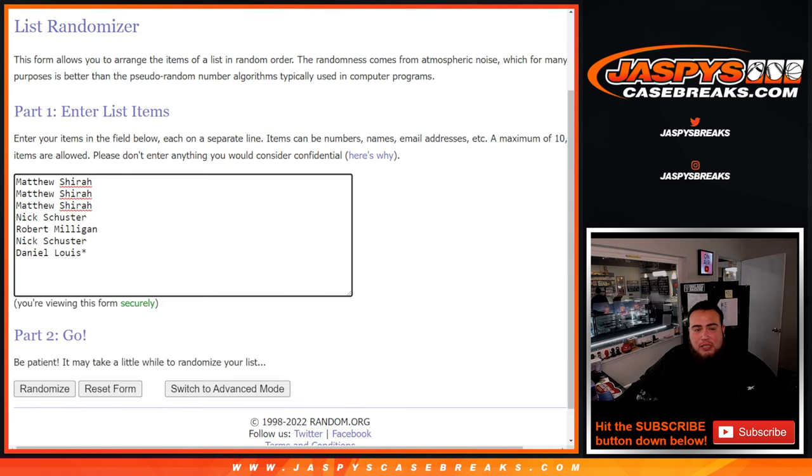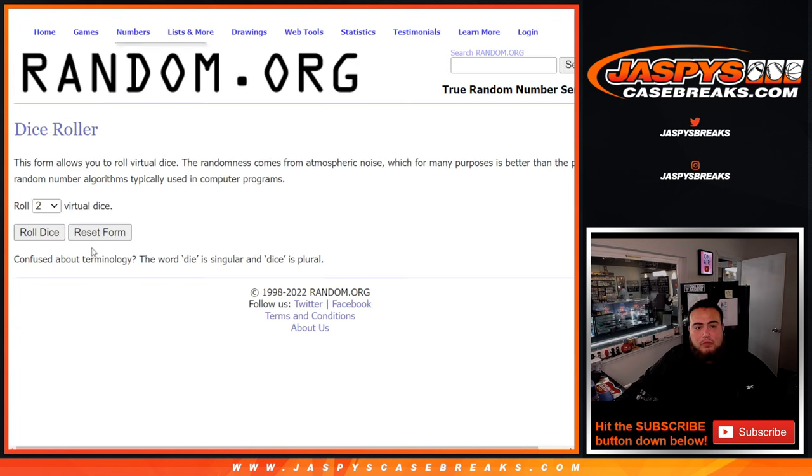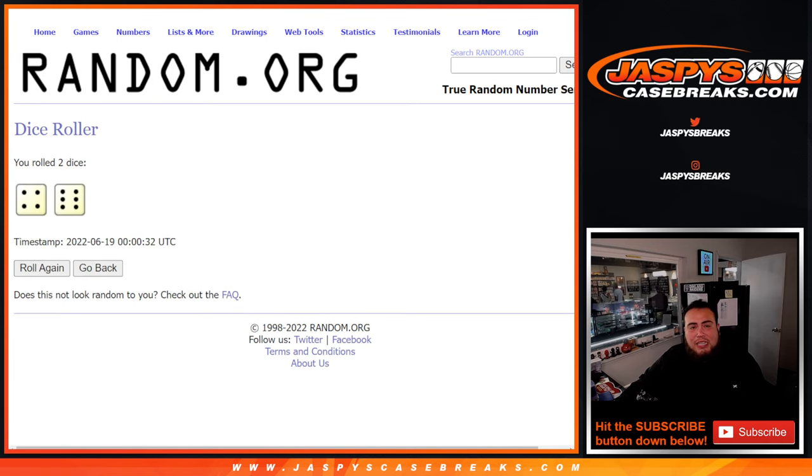We're going to use the same dice roller for the list of the free spot, the list for the names, and the list for the numbers from 0 through 9. Alright, so let's roll it. And we got ourselves a 4 and a 6 — 10 times. Good luck.